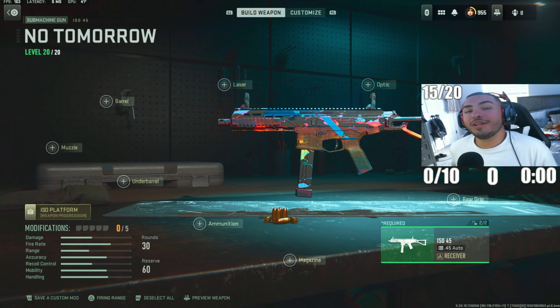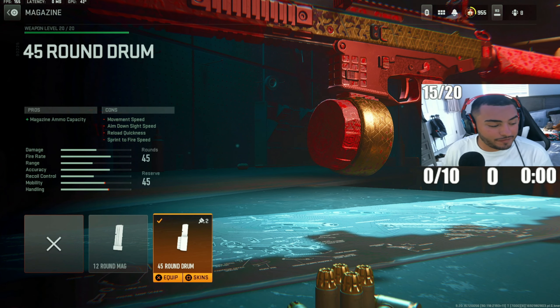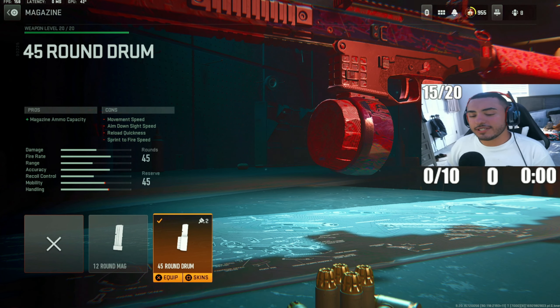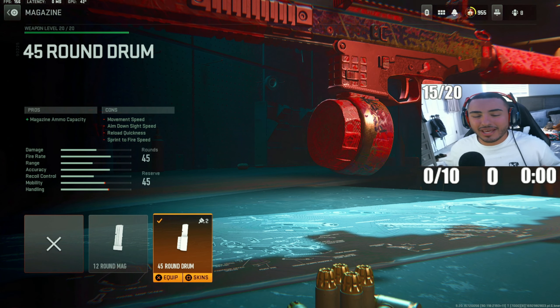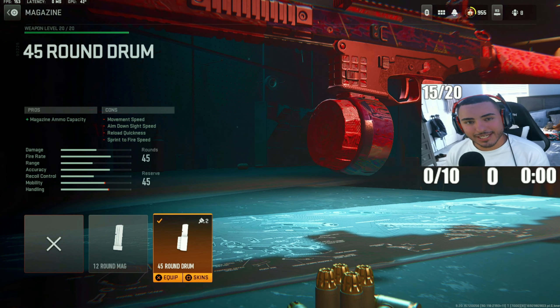Coming in at loadout number 3, we got the ISO 45 SMG. In my opinion, the ISO 45 has the best damage range and time-to-kill in Warzone right now — this thing is still literally a beast. I think they buffed it with Season 5, but this thing is still insanely overpowered. For the first attachment, we got the 45-round drum — this is actually kind of needed with this SMG since you only get 30 rounds by default, and having those extra rounds helps a lot.